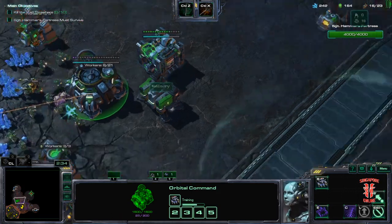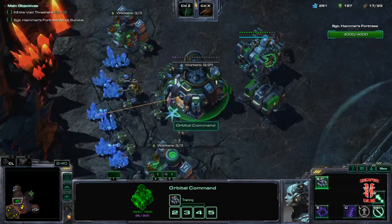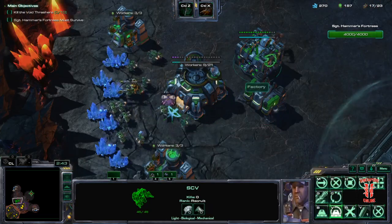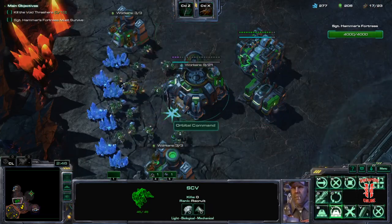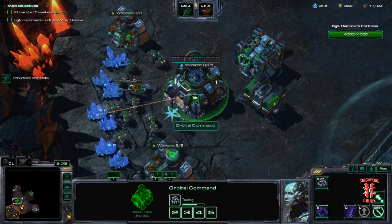So you keep your gas mining high because this will go up and then it will start to drop. The BCs come out. The fastest timing I've ever been able to do is 5 minutes 15 seconds — this is when the first BC gets built.